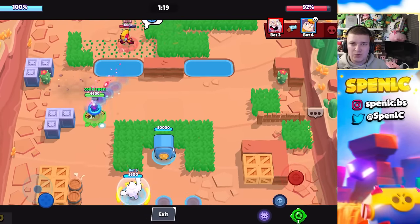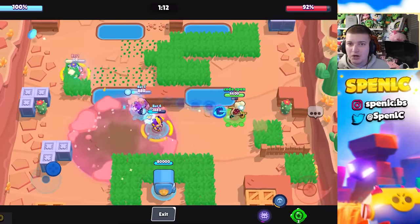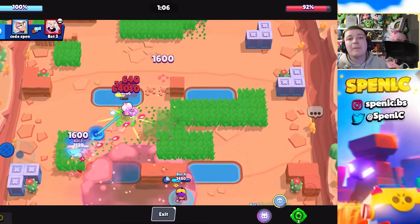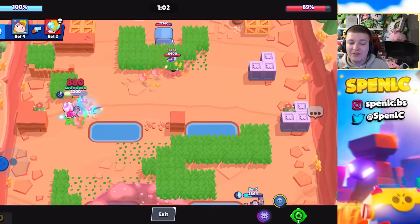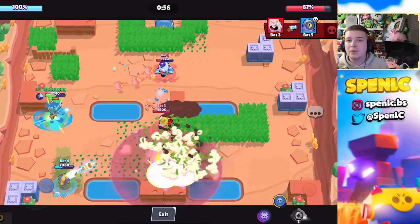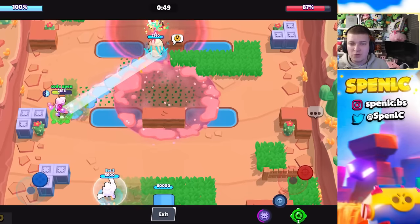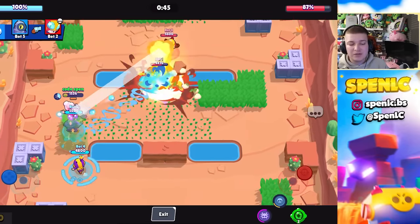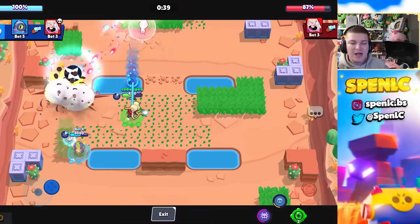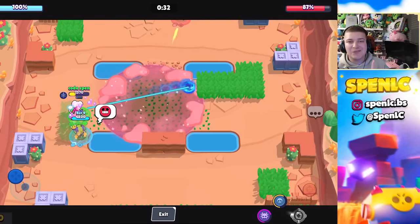Pam is a good counter because Charlie doesn't have a lot of DPS at range, so high-HP brawlers like Pam or Meg can keep distance and hold Charlie back until she gets her super. Carl is also a fantastic counter. Any brawler with a gadget or ability that gets on top of Charlie quickly will counter her, since she has no knockback or pushback. Brawlers with dashes like Max or Stu can dodge her super, low-HP brawlers minimize her super value, and throwers counter her since she has no way to close them down.